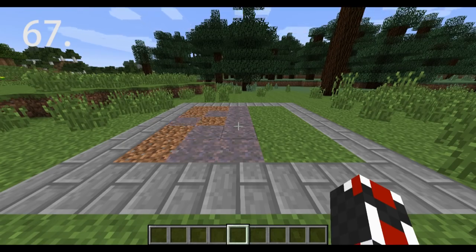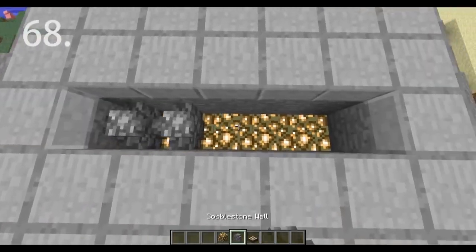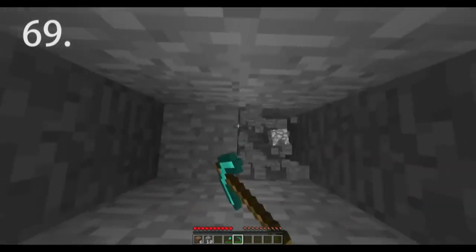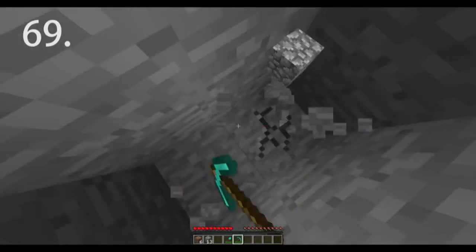Mycelium spreads to dirt, not grass. Daylight sensors can be used as slab lights if you put glowstone underneath cobblestone walls. To dig down safely, mine in a 2x1 formation and stand between the two blocks.